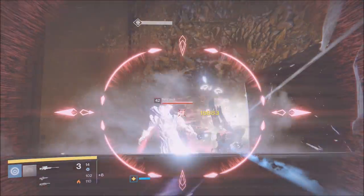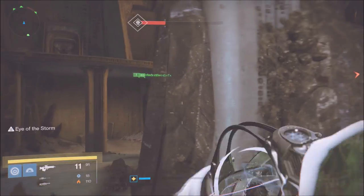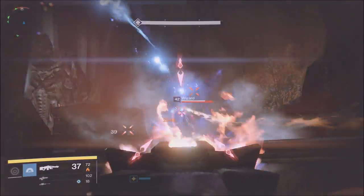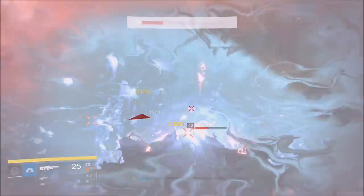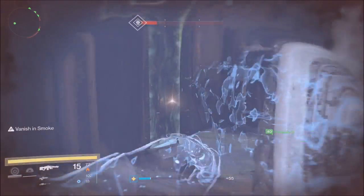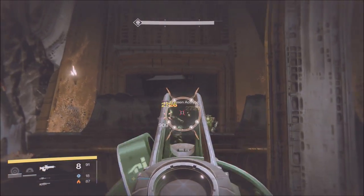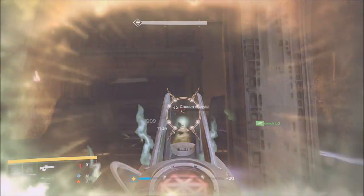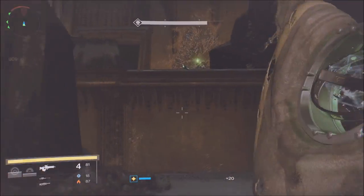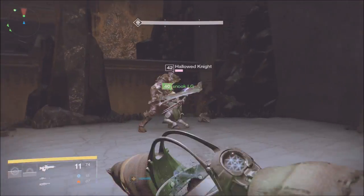Keep in mind the hard mode mechanics — the War Priest shoots black balls of death at you, usually at the end when the oculus comes. He knows where you're standing, so he'll shoot a black ball of death at you. Make sure you dodge that, and remember it's hard mode so there's no res. Also be safe — hunter invisibility really does help. In the beginning I was trying to make all my teammates invisible so we could get away from the War Priest safely.